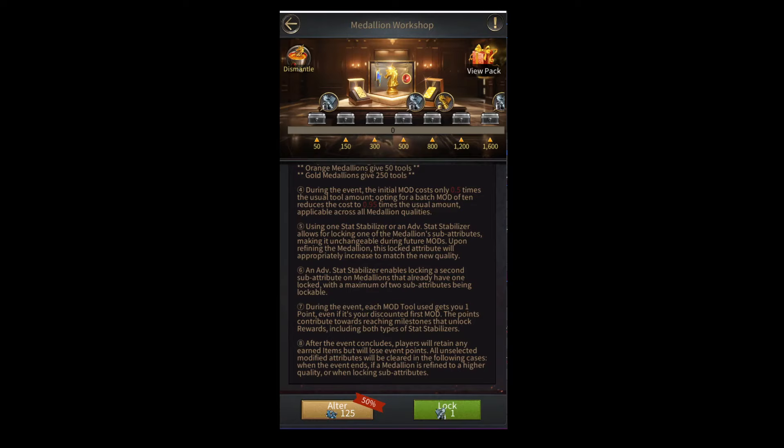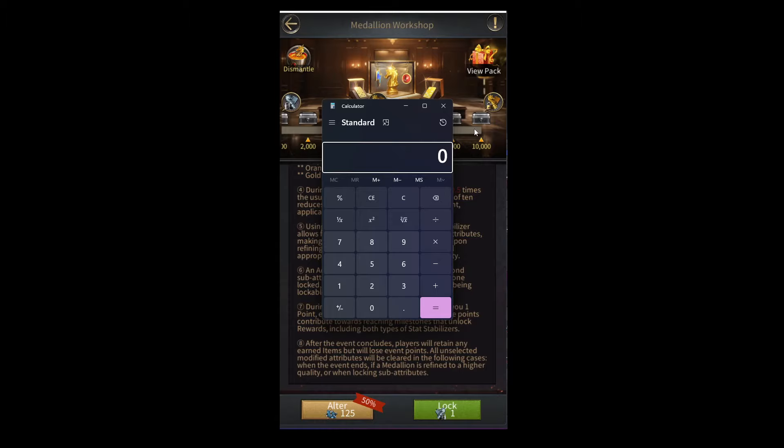One more thing — the cost of reaching the maximum milestone in the medallion workshop event. The event rules say that each mod tool used gets you one point, and you need 10,000 points to get all the milestone rewards. One $100 pack gives you 70 mod tools, so you need to buy 143 packs to get the maximum rewards — that's 143 $100 packs, meaning you have to spend $14,300 just to max out this event. Clearly, this event is for the biggest spenders and not for normal players.